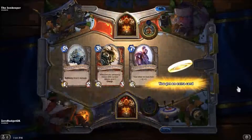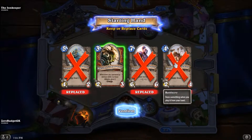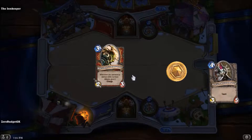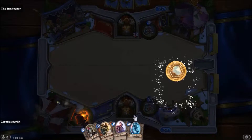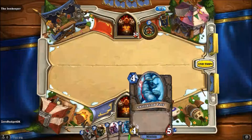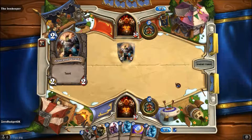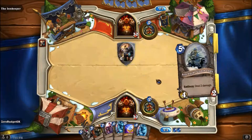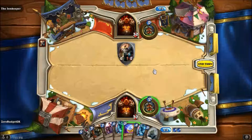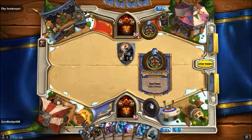All right, here we go with a warrior mirror match. I'm going second. I don't want this or this — I don't want the Gnomish Inventor. I'll keep the Warsong Commander. We'll switch out those cards — still drew heavy stuff. I drew into just nothing but high-cost stuff. Another no-play, so we'll end our turn. I could coin into the Warsong Commander, but he'll just attack into it and there's nothing to follow it up with, so we'll armor up and end the turn.